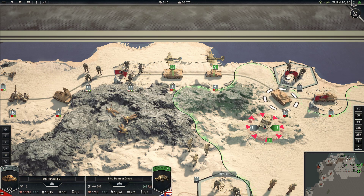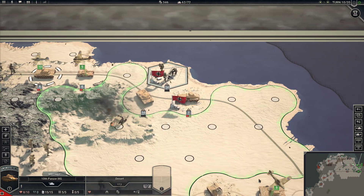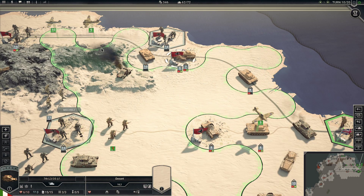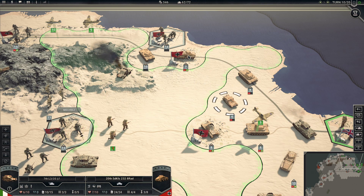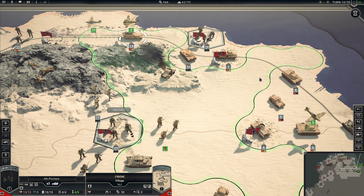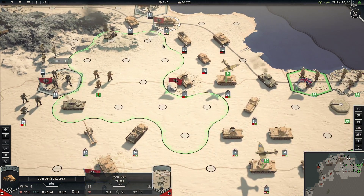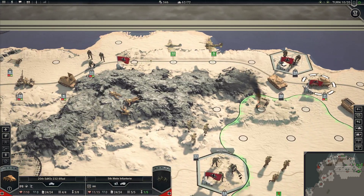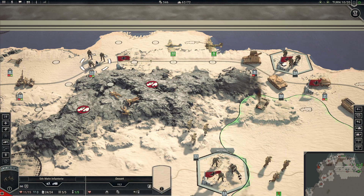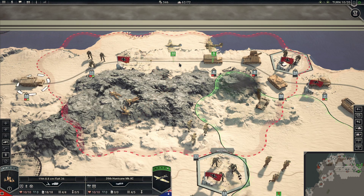I'm gonna break this traffic jam. I'm definitely prioritizing what movements I want — what units I want to move through here with the highest priorities.